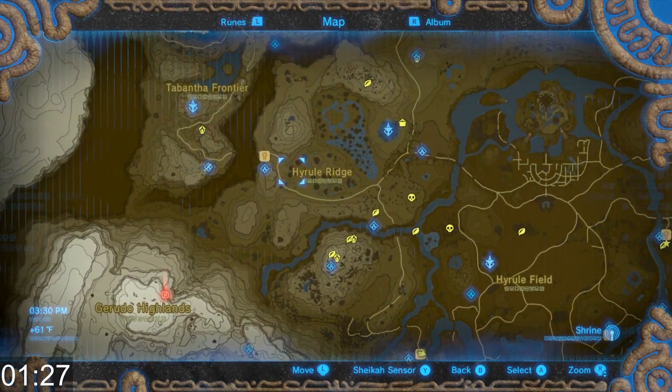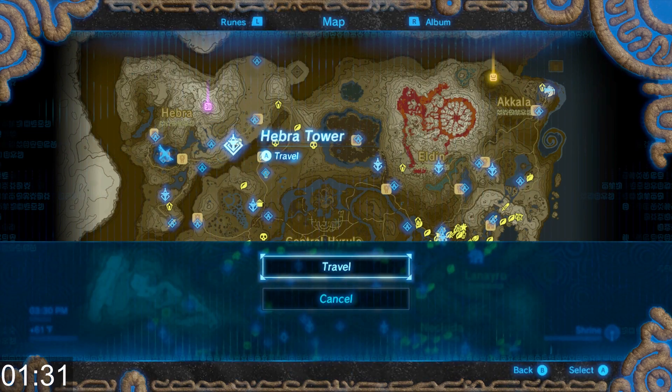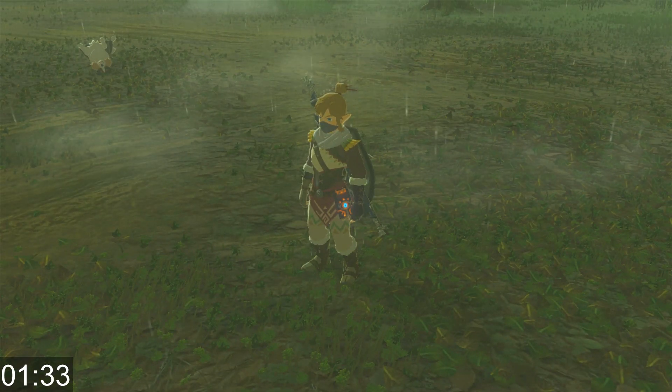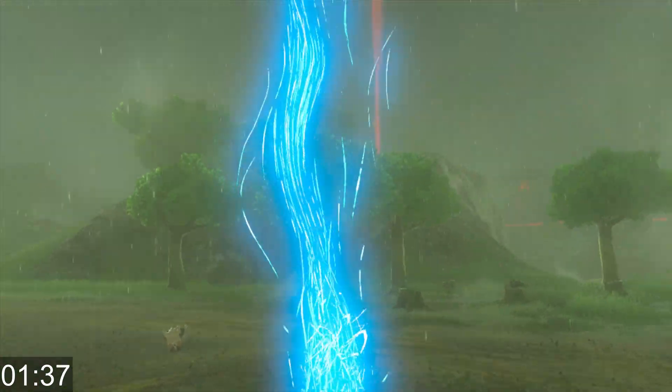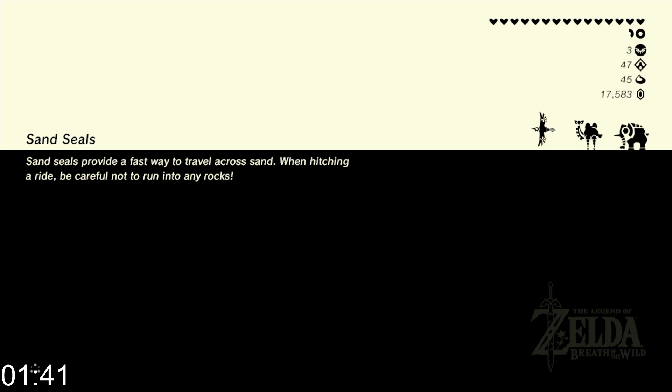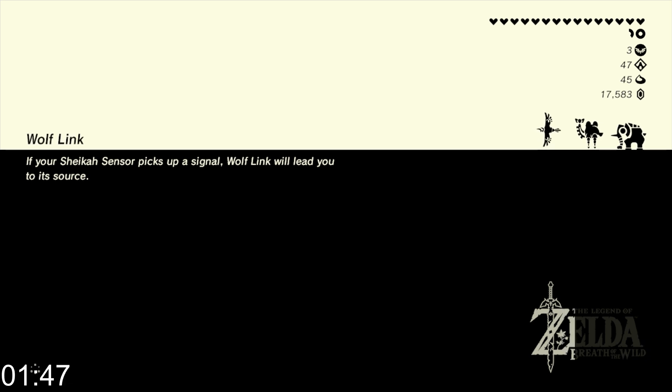Hey everybody, FreeSpirit here, and today I'm going to be showing you how to make a lot of rupees in Legend of Zelda: Breath of the Wild. First, let's teleport to Hebra Tower because the place we need to go is right nearby that tower. It's a really cold climate so I suggest bringing heat resistant elixirs or gear, but it's not necessary — it's possible to do this without, it would just make things a lot easier.